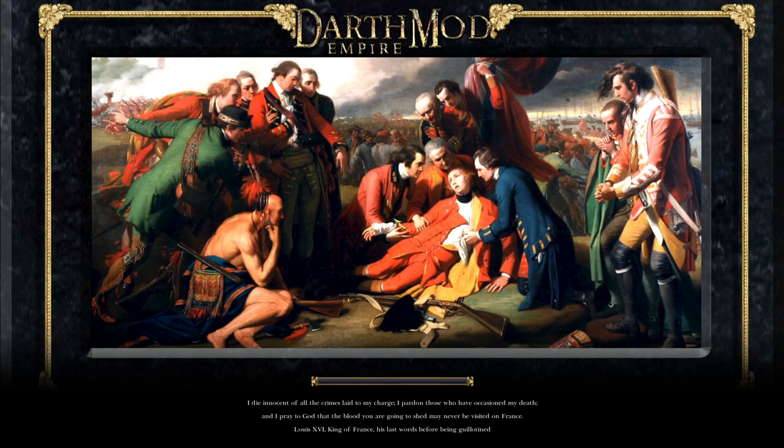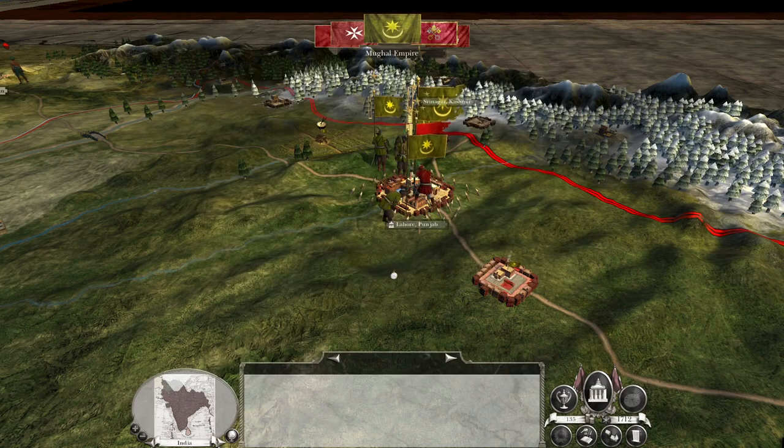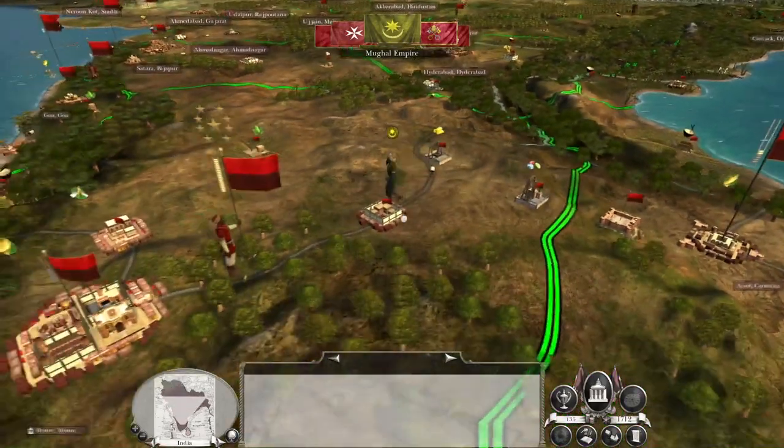Heroic victory! So that has destroyed — well, done a lot of damage to most of their troops around Lahore. 5,600 lost. You're dead. You've pushed back. Good.